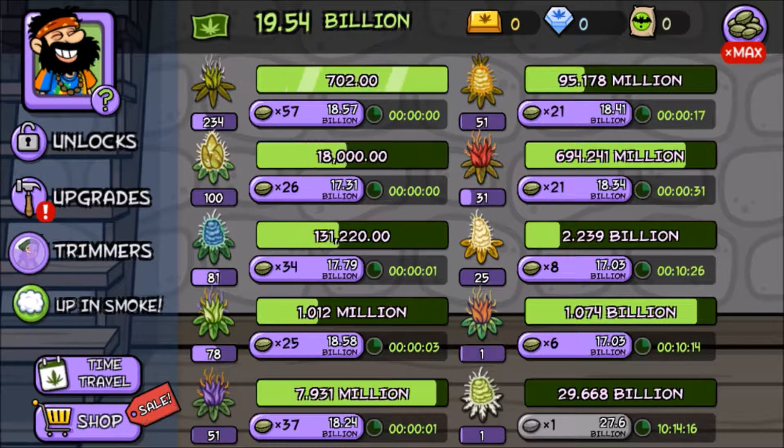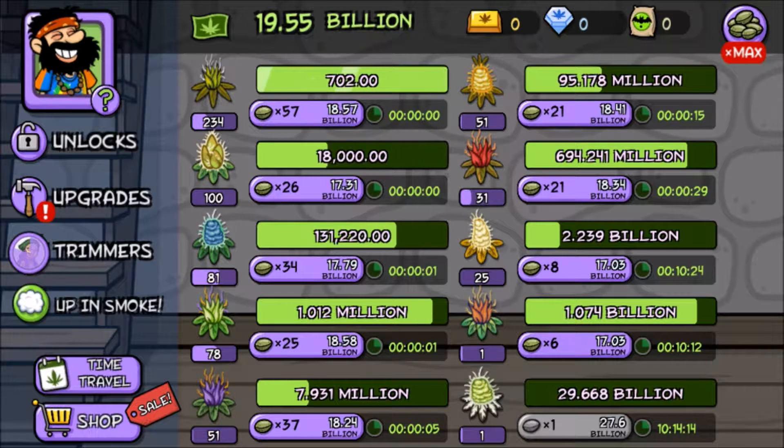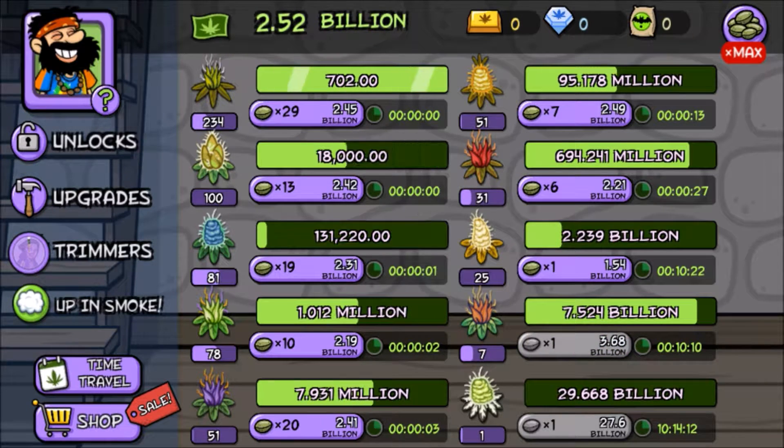The entire experience is a button clicker simulator. You have to click on the different types of weed in order to get money, and then you can buy new weed — rinse and repeat.